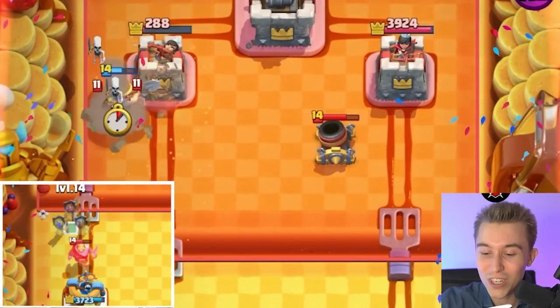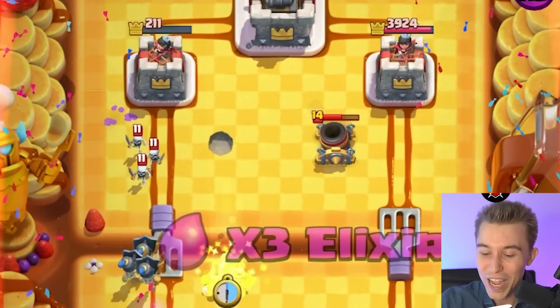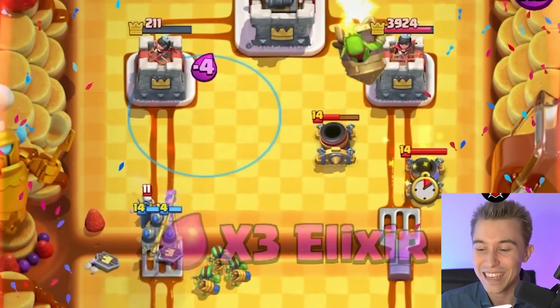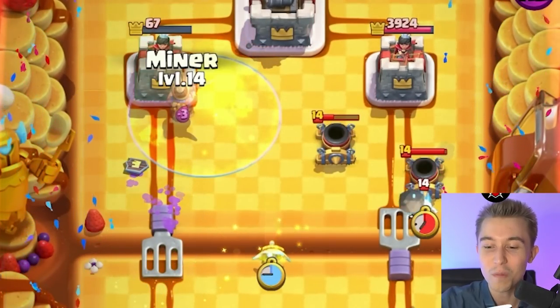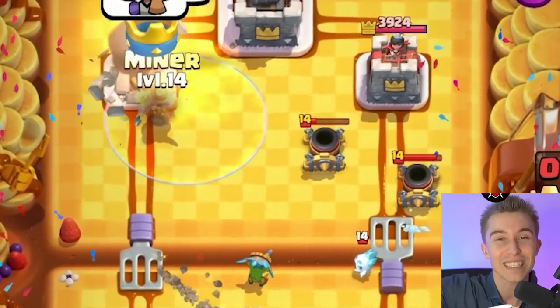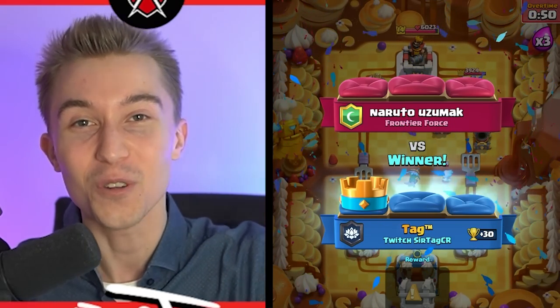If you go in for Spear Goblins to push the Cannon Cart, people don't play against Spear Goblins — they don't know about that potential and they will lose games. GG, well played and peace out. Did I not say at the very start we were gonna show him the way of the ninja? We snuck past them and silently assassinated that tower. I love Spear Goblins and you should too.